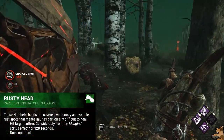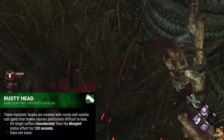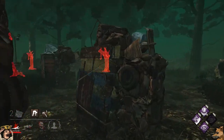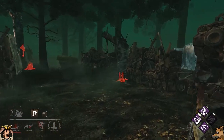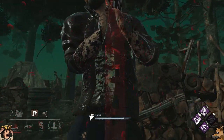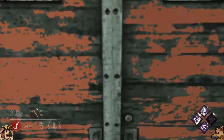Following that is Rusty Head, which makes survivors hit by your hatchets suffer from the Mangled status effect for 120 seconds. As I've noted before, 'considerably' is a worthless word when it comes to mangled — you either are or are not mangled. There aren't really degrees to being mangled in this game.